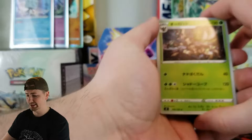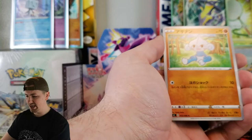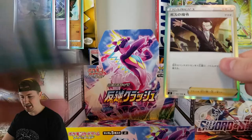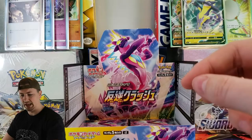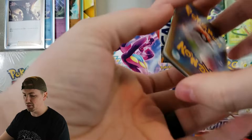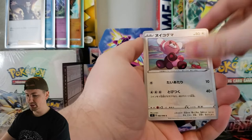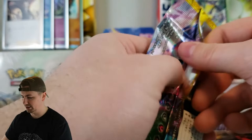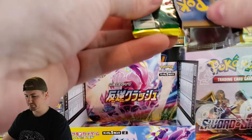We've got Trevenant — that's a good one — Lombre, Meditite, Shinx, and Giovanni Holographic! I forgot that he's in the set as a full art. That is another card we're wanting to pull — the full art version. I think he has a Rainbow Rare as well. I hope he does; that'll be another card I want to pull. Magmar again, and Scizor! I love that. I need a Steelix V and a Scizor V — I just need all the Steel-type Pokemon.